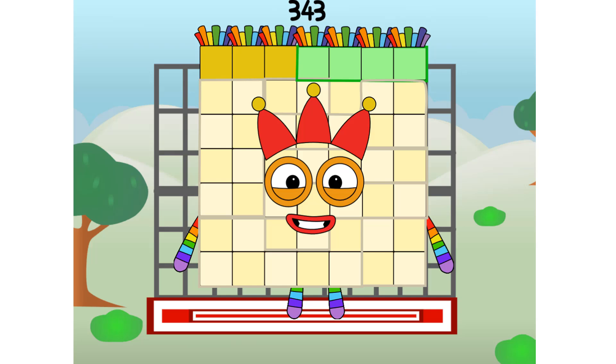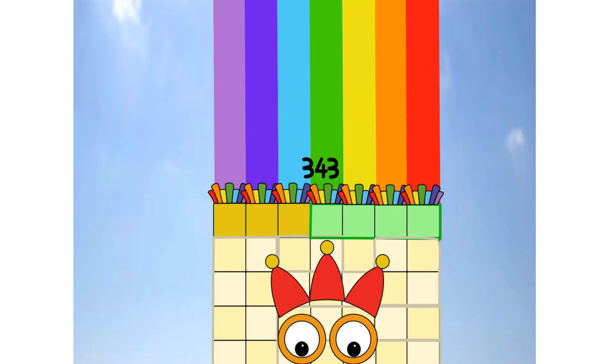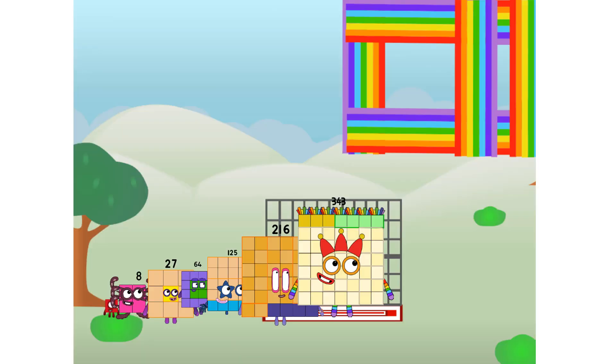343 commencing rainbow test flight. All systems checking out. 7x7x7. Wish me luck! Didn't get that high, but I did just invent the cube rainbow. Guess you've got to give it a go to get lucky.